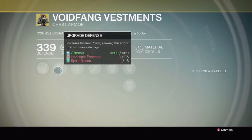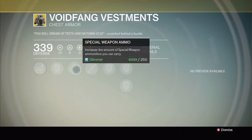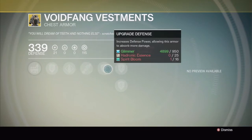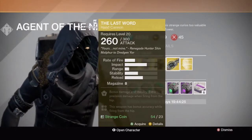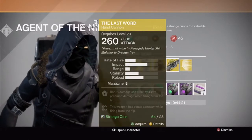Then you've got upgraded defense. Hand cannon ammo: increases the amount of hand cannon ammunition you can carry. Upgrade defense. Special weapon ammo: increases the amount of special weapon ammunition you can carry. Improved Axion Bolt — your Axion Bolt grenade spawns an additional seeker and you respawn with full grenade energy. Then you've got all your upgrades right here, pretty much the same as it's been in the past.